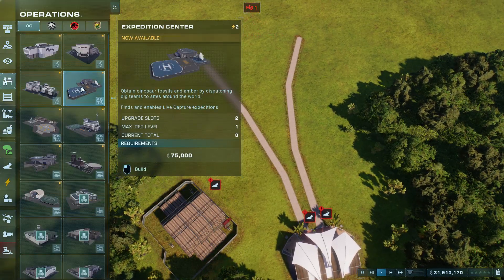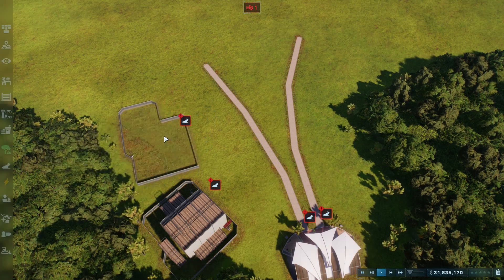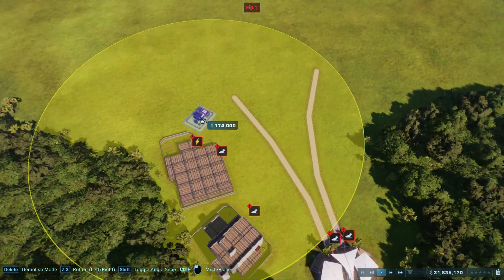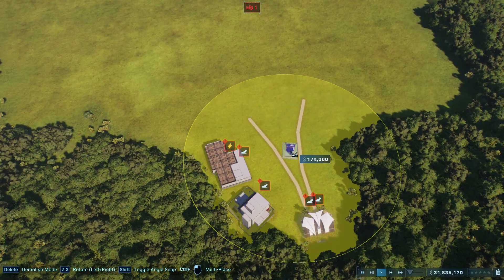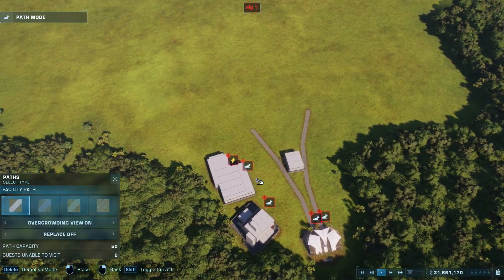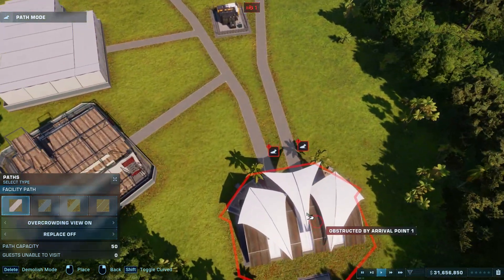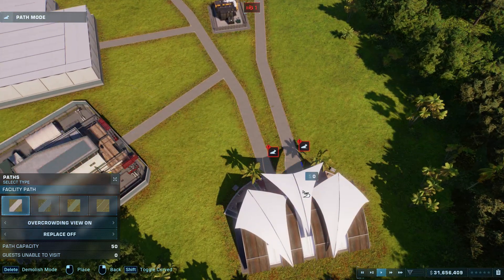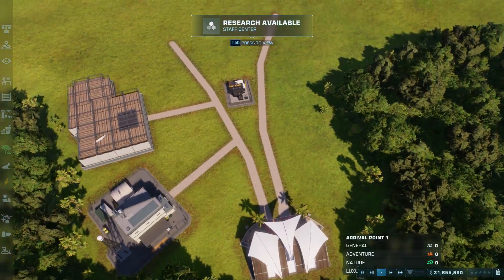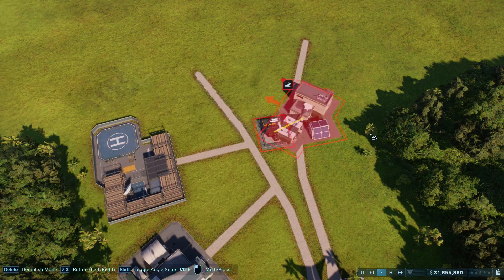Got an expedition center right here. They're gonna need power — let's put a backup generator right here in the middle. That's a good spot. Let's connect a path — wait, what do you mean there are paths connected? There we go. We're gonna need a staff center later on, and a science center.